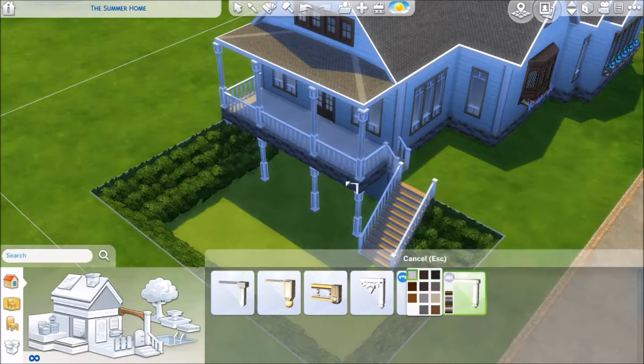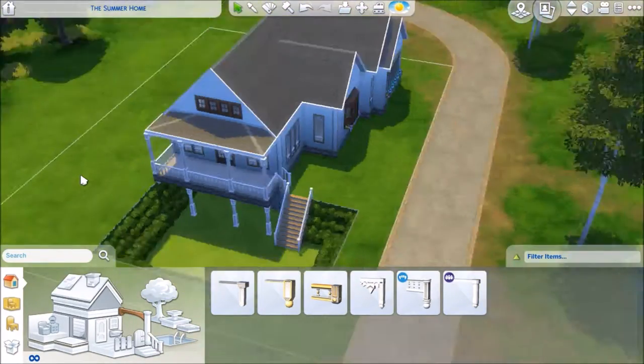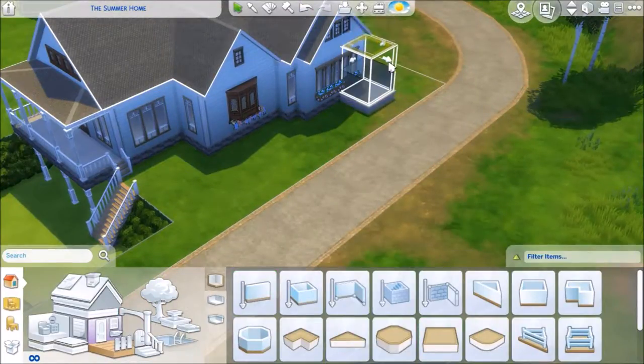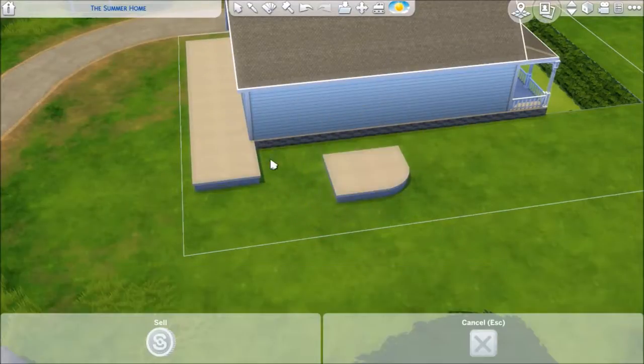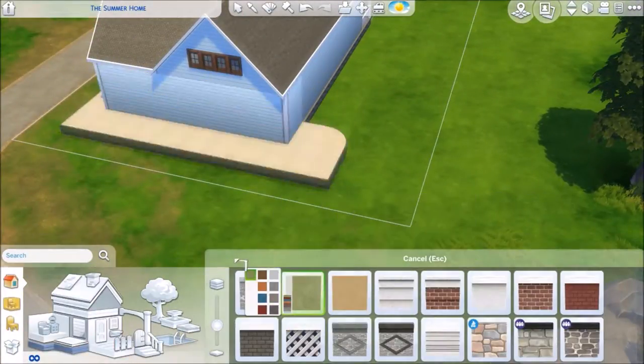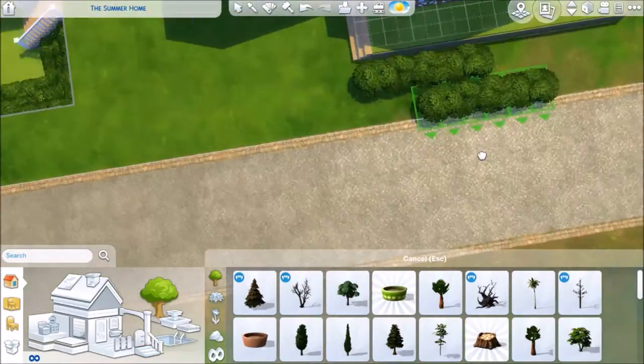For now I am still working on the exterior. That little balcony deck thing is the front entrance. It also ends up leading to the backyard — I do put stairs there for them to be able to get to the backyard.